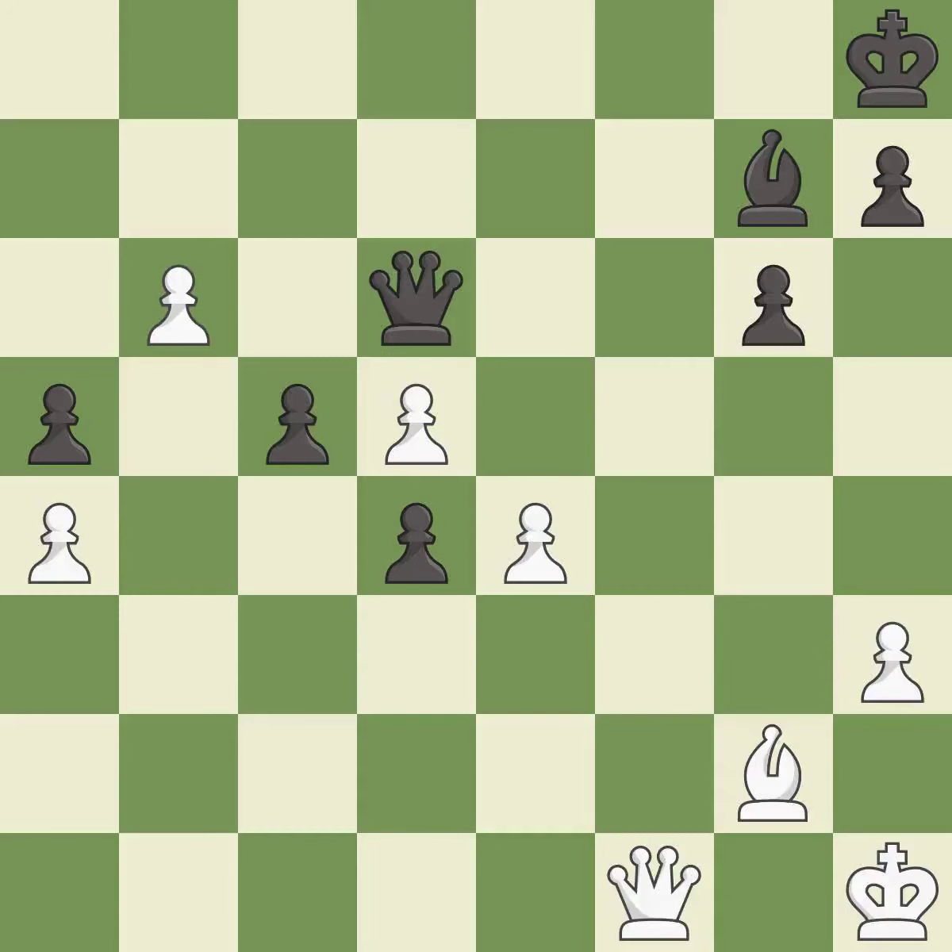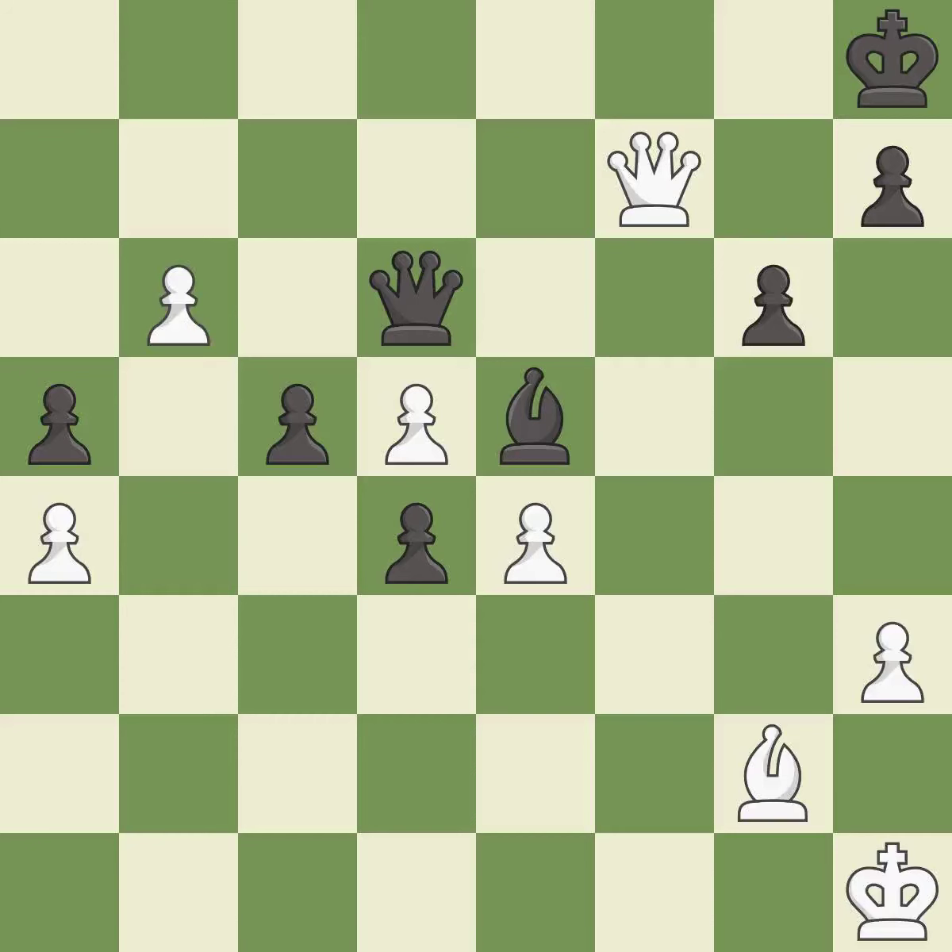This ignores an opportunity to threaten winning a pawn — it is a mistake. This is the only move that works — it is a great move. This moves the bishop to a better location, allowing it to control more squares. This threatens to push a passed pawn towards promotion — it is best. This moves the bishop to a more active square, making it gain scope. This is the only good move. This stops the opponent from being able to push a passed pawn towards promotion — it is a great move.